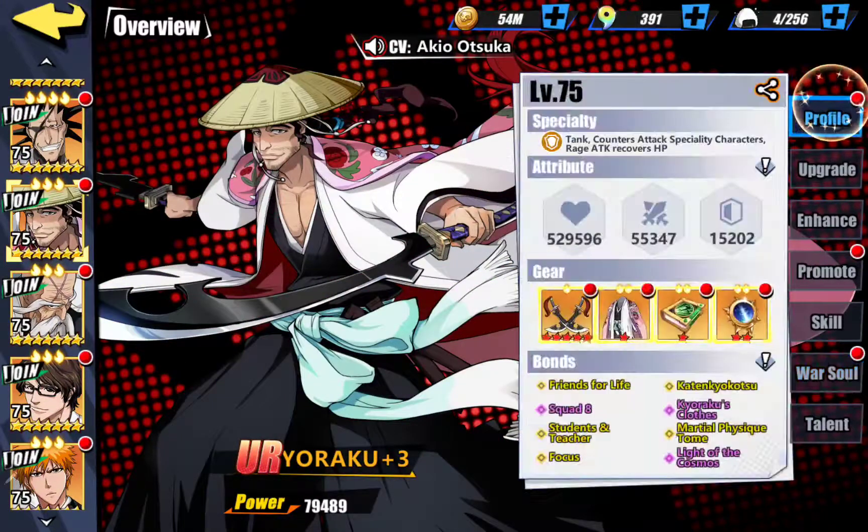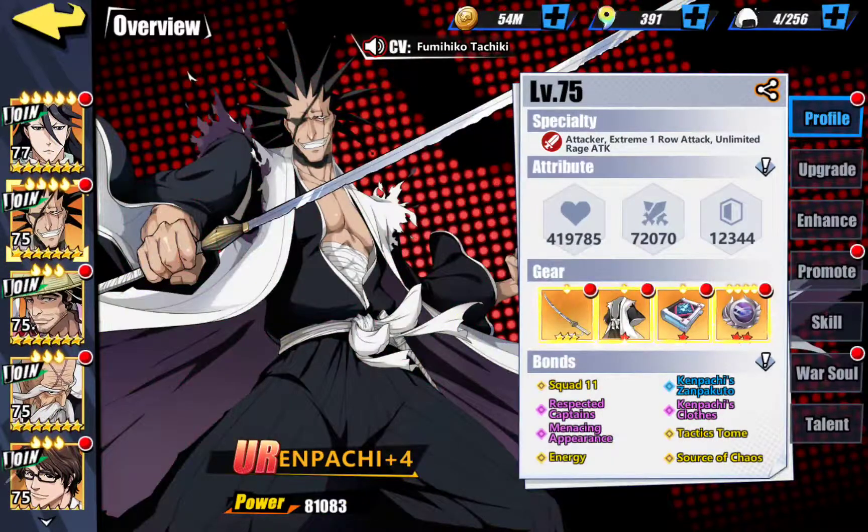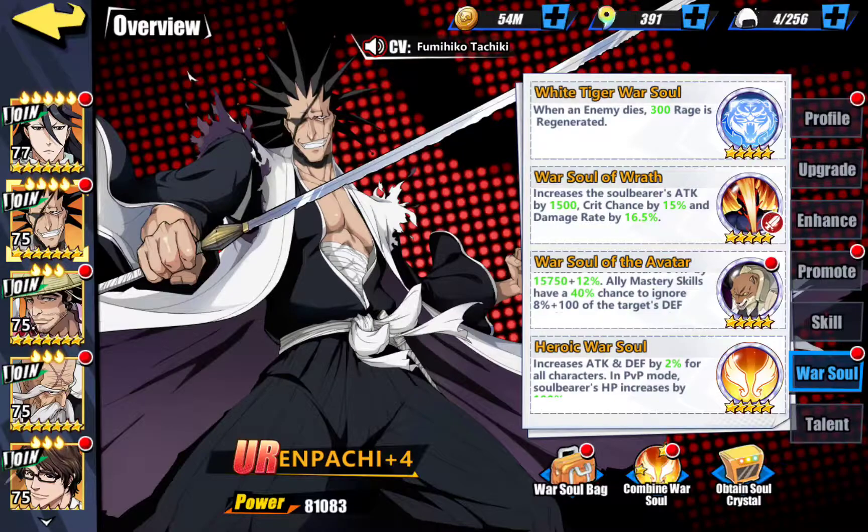If you need an attacker, you've got to go with Kenpachi — if you've got him. He's vicious. He rage attacks a lot and is going to do heavy damage. I put War Soul of Wrath on him because I want him critting and his damage rate up — just keep pounding that boss for as much damage as possible. I also use War Soul of the Avatar on him, which is a little more interchangeable but helps your whole group and increases his HP to keep him alive. The key with Kenpachi is you want him critting and attacking. There are a lot of other War Souls you can use — many people like ones that let him get rage back faster — but I go with Wrath for pure attack and critting. He's a major damage dealer and that's what you're trying to do.